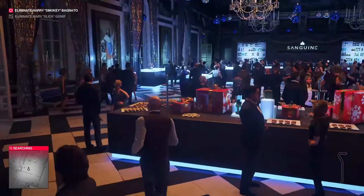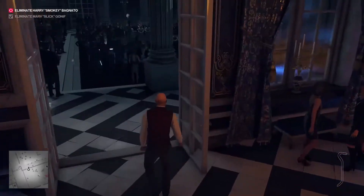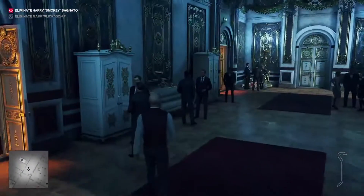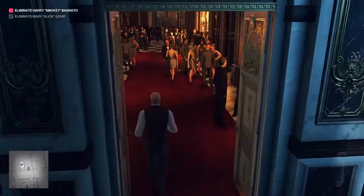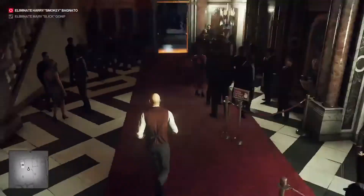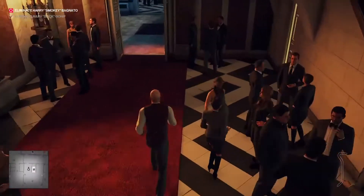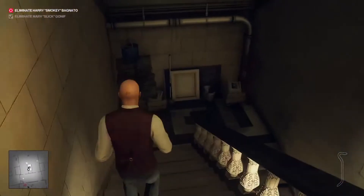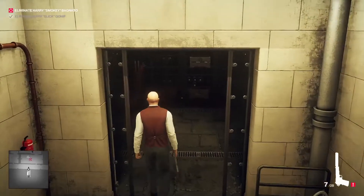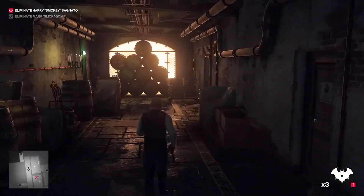I need a way to get to the next target — I think he's all the way up. We need to get out of here, go down the stairs and back into the basement we were just in. Let's go over there and eliminate every single guard. Why don't we use the bat shuriken — there's three in there, we can use all three on every single one.